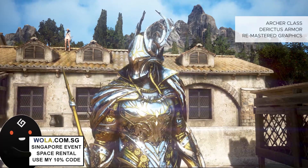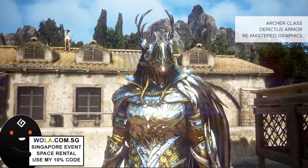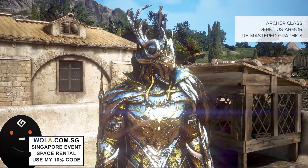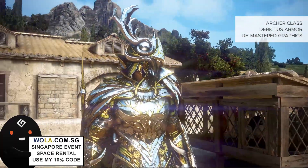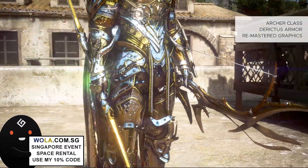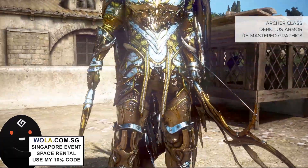feel free to comment in the comment section. If we get enough comments and likes on this video, I will do a full dyeing guide for you guys. Dye means you take a dye color and apply it to the clothing to change the color. For the Director's armor, this is not the original color — I used Valencia dye to change it to this color, and you can see the body portion where the gloves and weapons are. I also changed the color there as well.